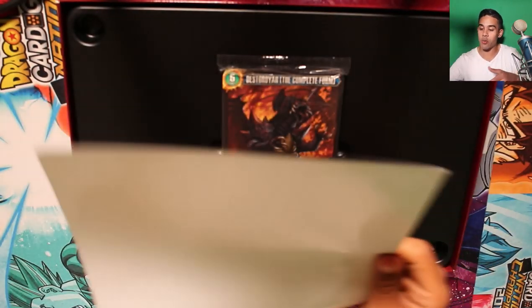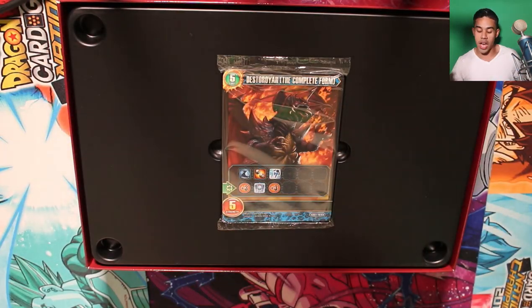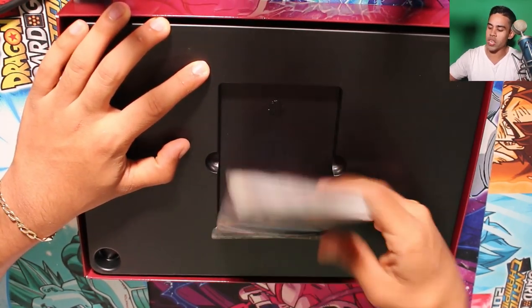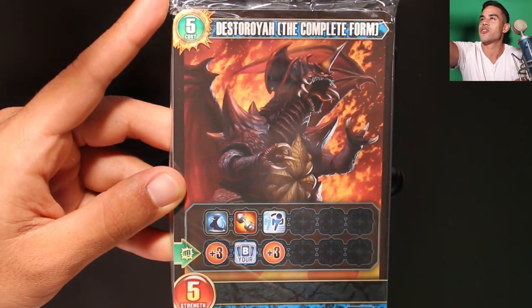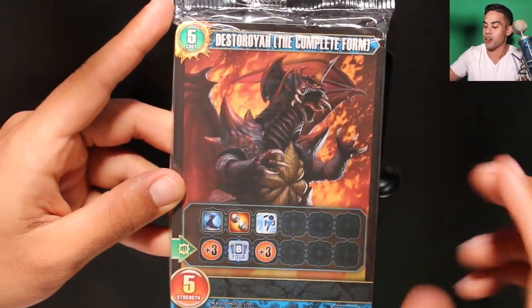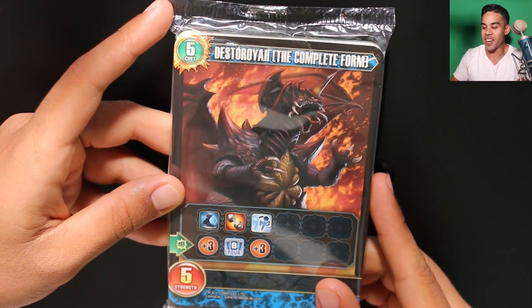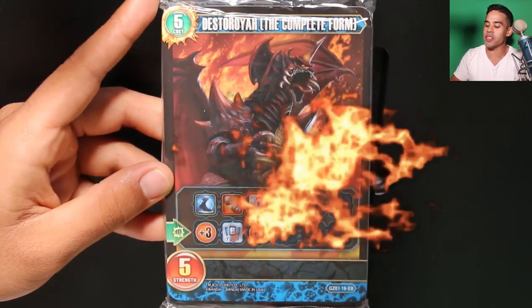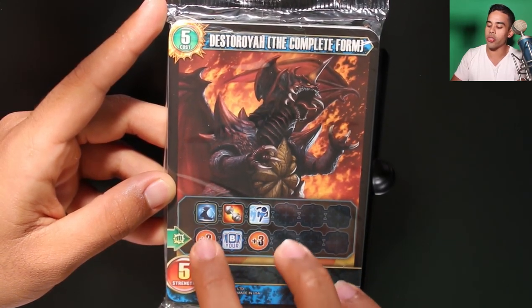So we get two playmats and two of the other kaiju — three kaijus total — and the kaijus themselves, so we get a lot in this Godzilla pack. Let's zoom into the kaijus and open this up. We got Destroyah — the complete form. This looks freaking epic! In this game the skills of what the card does are based on these symbols right here.